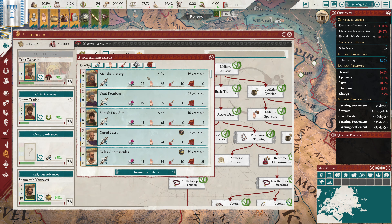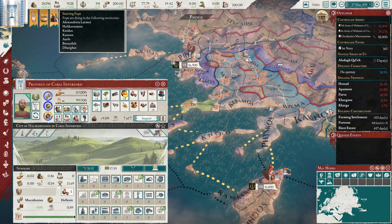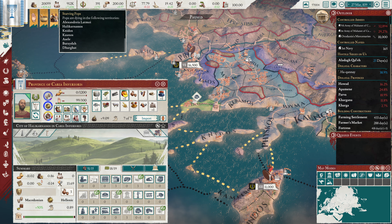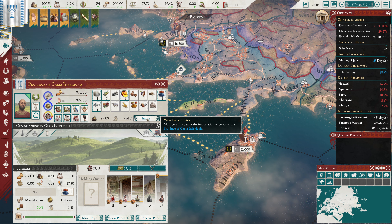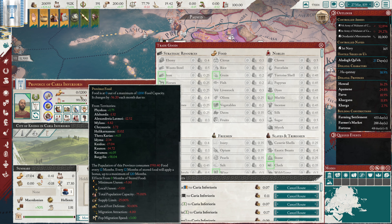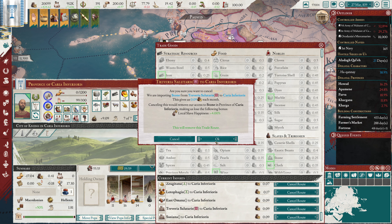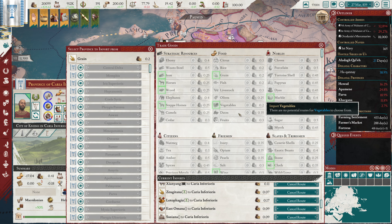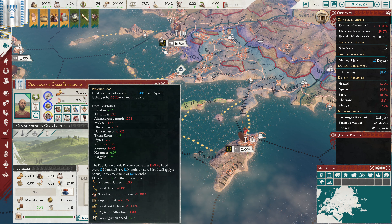So we lost our oratory researcher, and we'll put this guy in. Looks good. We also have some pops starving out over this direction, so I'm going to put in a farmer's market here. Let's see where else we have. So this is currently starving - we could definitely import some more food here. We have a fair amount coming in. Let's cancel this stone and import some grain. It is March though - this should be starting to improve very, very soon.